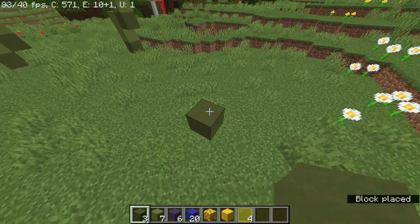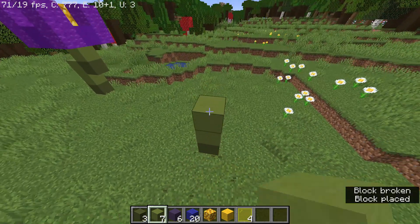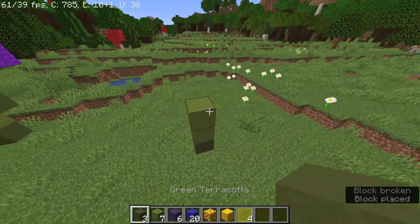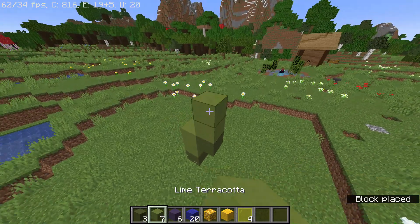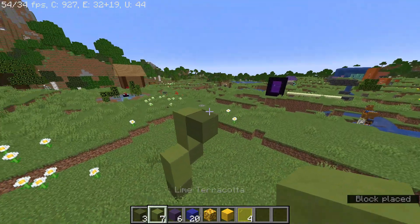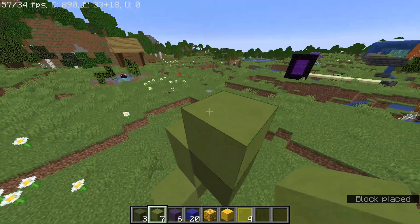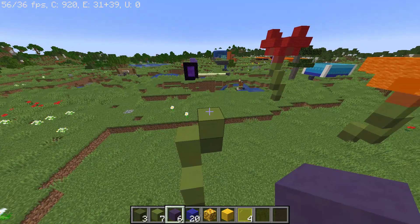Replace with green terracotta and two lime terracotta on top of it, then on any of the sides do that again, and then you do it again but this one with just one.